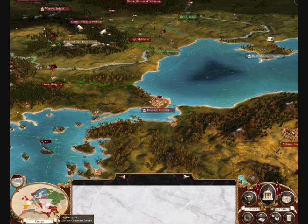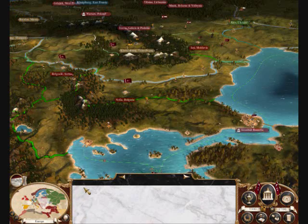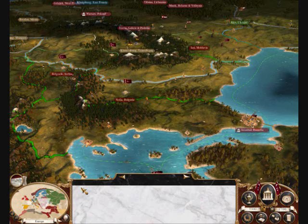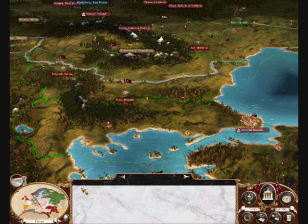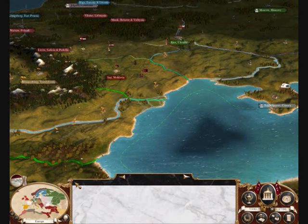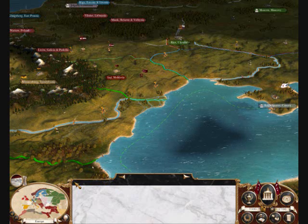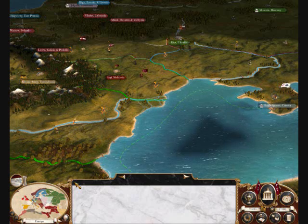So here we are — it's the Ottoman Empire in all of its glory. Pretty expansive, but it looks like I'm going to have to adopt a far more defensive initial strategy than I did as India. I'm going to have to guard my borders, build up my territories, and then attack, rather than attack and then build up.